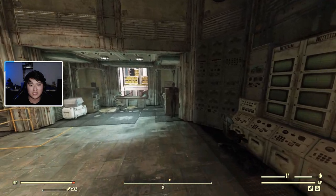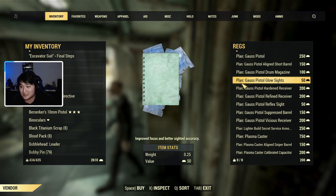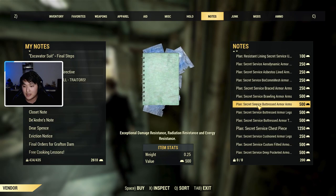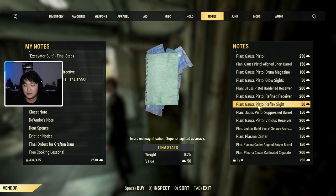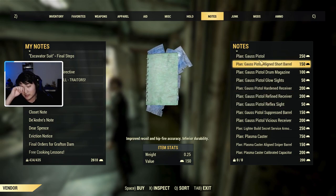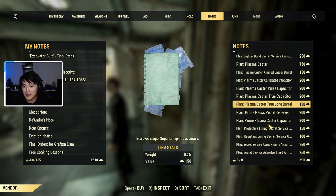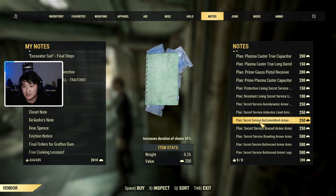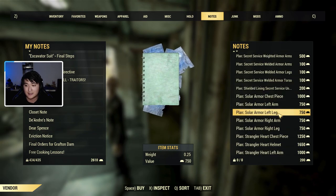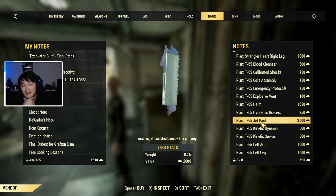You want to go to the left inside Vault 79 and talk to Regs to trade gold bullion. No level of charisma will reduce these prices — they are flat priced. There's a bunch of items: Gauss pistol blueprints, Secret Service armor, Plasma Caster items, protective linings, Secret Service armor mods and plans. I'm a power armor user, so I'm specifically going to be spending my gold bullion on T-65 power armor plans.